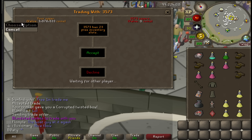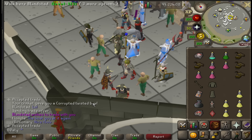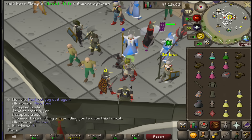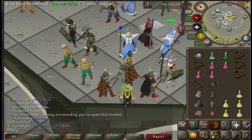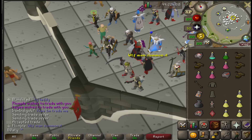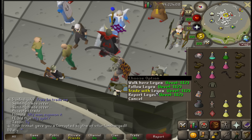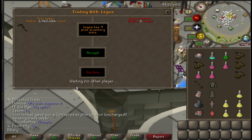It's a Twisted Bow - actually profit! I genuinely thought that was a dark bow. Congratulations mate. Open the trinket - enjoy your Twisted Bow. We have Lagia on the trade trinket, let's go. Good luck mate - printing everyone today. Enjoy your safe profit mate.